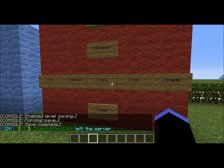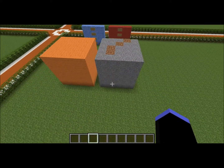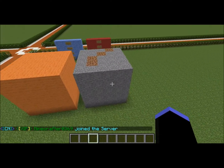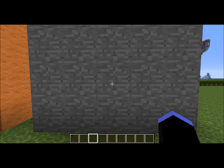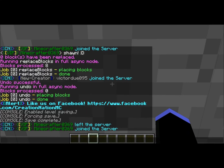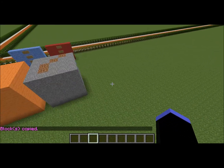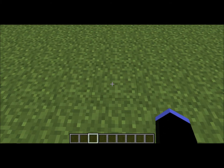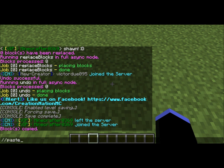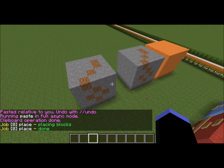Now we can do //copy, //cut, and //paste. Whatever is selected will be what is copied or cut, and wherever you're standing when you type the paste command is where it will paste. I'm standing right in the middle and on the block right in front of it, so if I type //copy, when I paste it'll appear in the exact same relative location from where I was. Let's paste it here — exactly right in the middle and right in front of me, exact same thing.